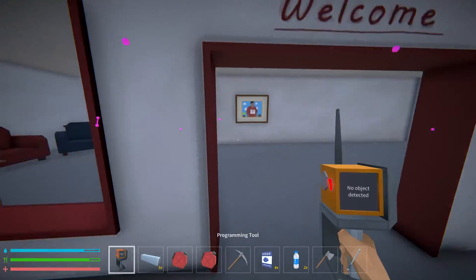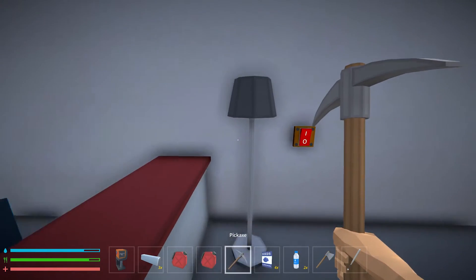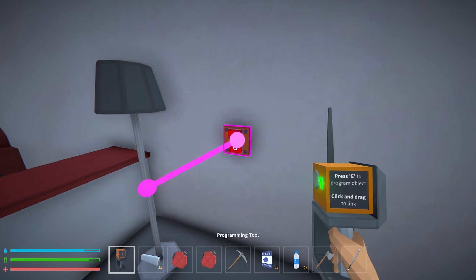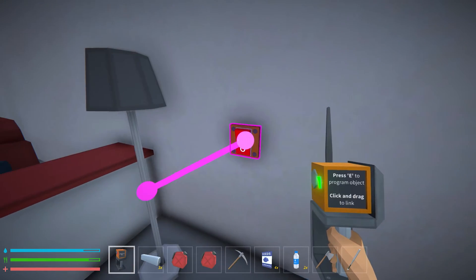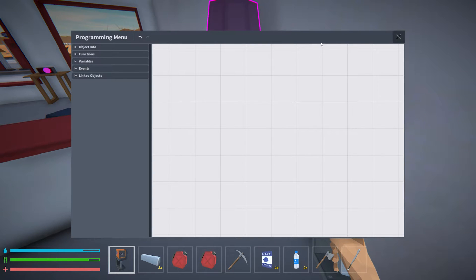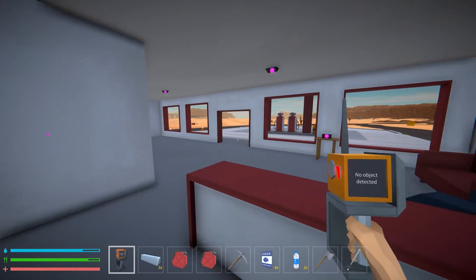Let me show you the programming aspects, because that's probably the coolest part and the most unique thing about this game. You'll notice there's a light switch here — this already works. If we hold the programming tool and hit E, you can see the program that makes the switch work. There is an event listener, toggle on or off, and then it toggles the light. So basically a line has been drawn between the lamp and the button, and each of these have their own functions. Once you link them, you can mix and match functions to get it to do what you want — programming.